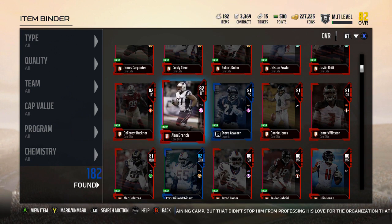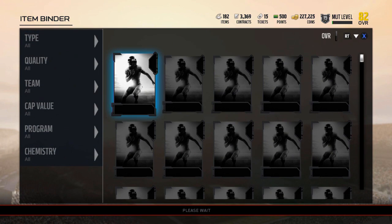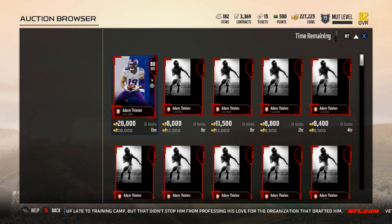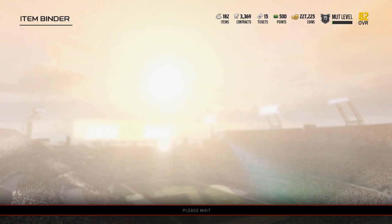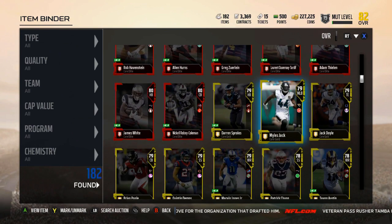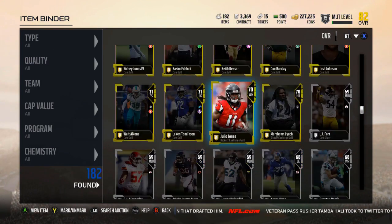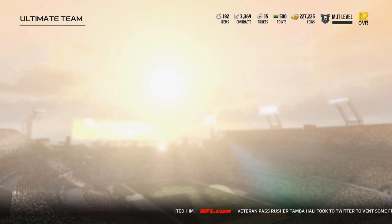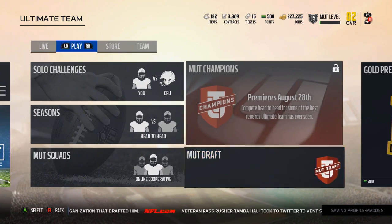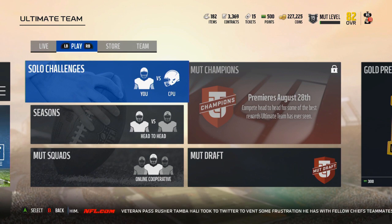Now I can sell my middle linebacker Alec Ogletree since I got Ray Lewis — he's going for about 8K. And I can sell Adam Thielen because I have Julio — Thielen is going for about 6K. I'm pretty happy with how things went. We got some gold replenishes. I sold most of my golds and silvers before, so this is all new stuff. Pretty good for the GOAT edition. Look out for tons of videos — I'm going to be posting a ton of different stuff now that it's launched. Hope you guys enjoyed, and I'll catch you in the next video. Peace out.